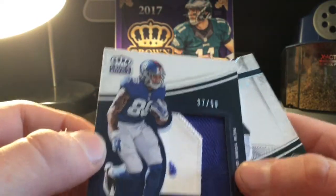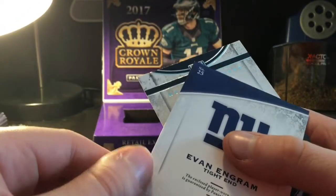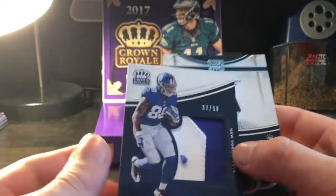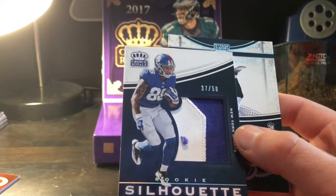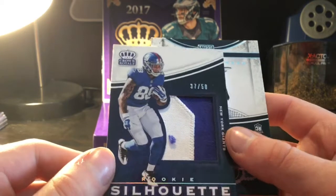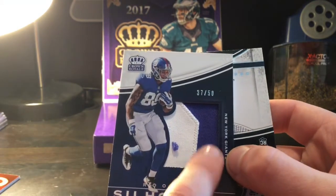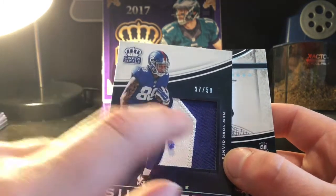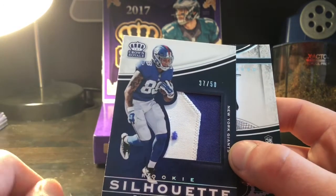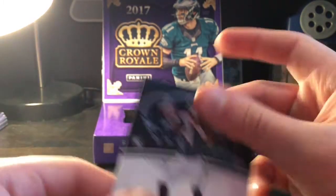Out of 50 — whoa whoa whoa whoa! Is this game worn? Oh my gosh! Evan Ingram rookie patch out of 50! Oh man — part of his number there. Oh my gosh, what a pull! It's even got part of that — that's crazy, that's so cool! And a DeShaun Watson rookie!